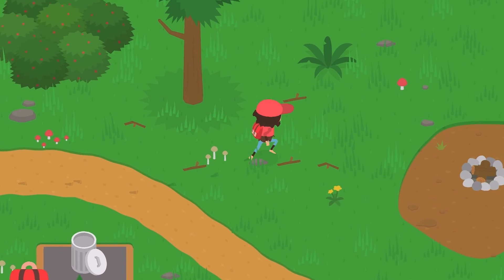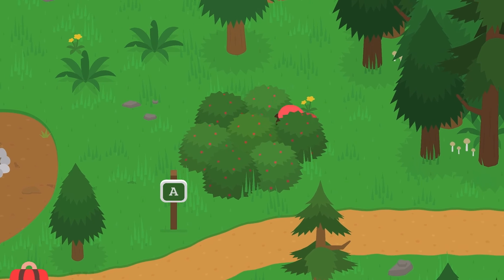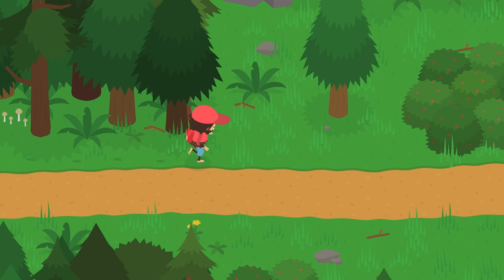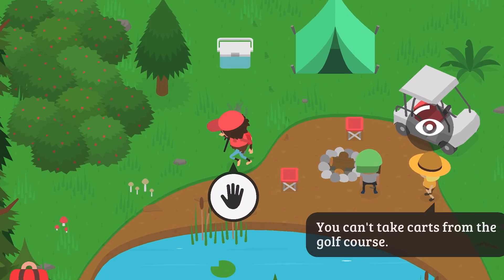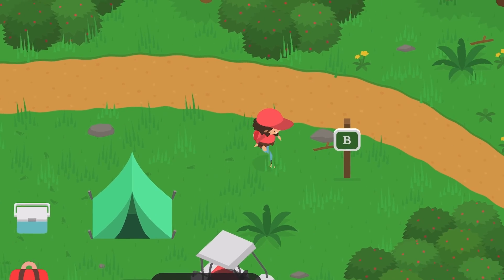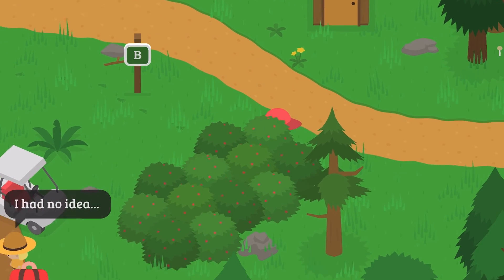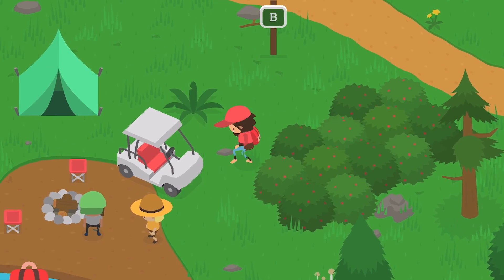I'm going to show you how this works. Let's try and find the camper. When we find the camper, they won't see us or notice us, but the ranger will. So we want to watch out for rangers even though we have this outfit.